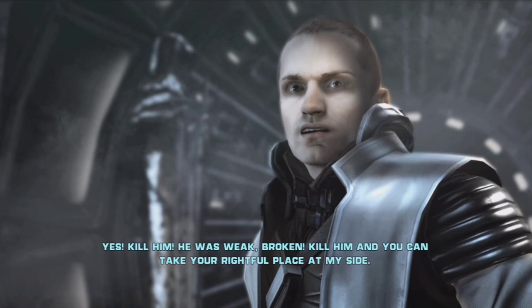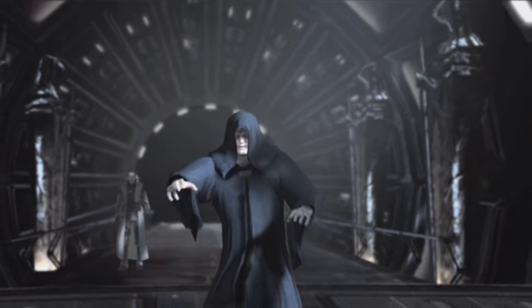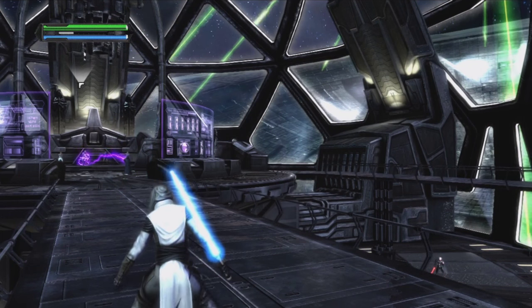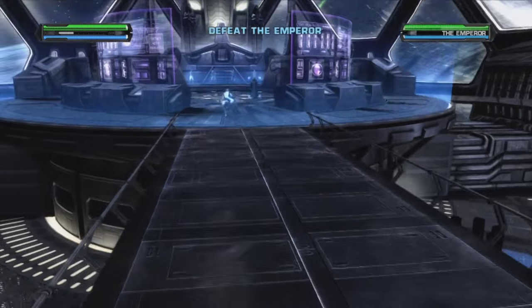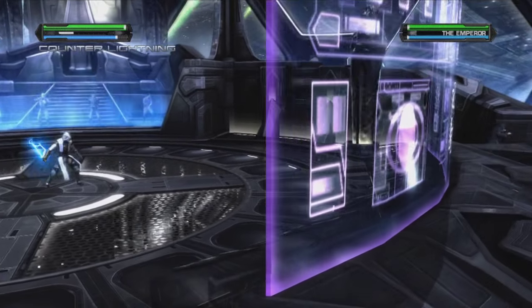Kill him. He was weak. Kill him and you can take your place at my side. Oh god, what do I do? Do I go down there and kill Darth Vader once and for all, or do I save my friend who's getting murdered by electricity? I'll probably save Kota because why would I abandon him? Besides, Vader's pretty much beaten anyway. I may as well go after the guy who's still standing — the big bad Emperor.